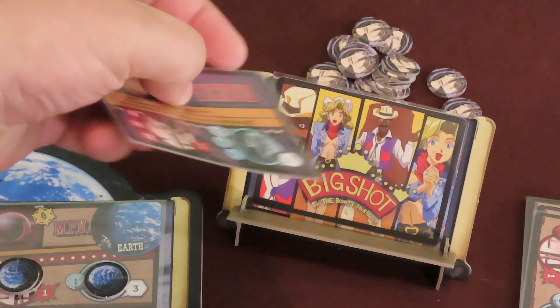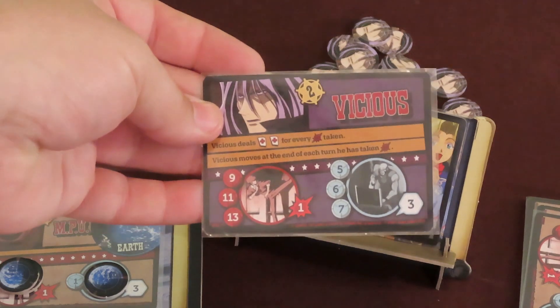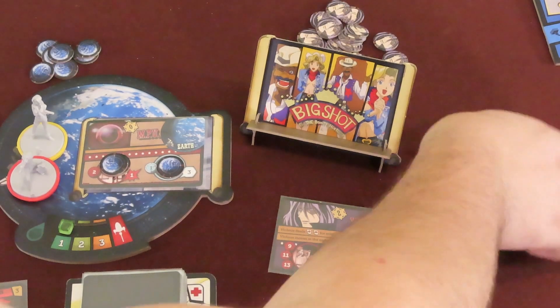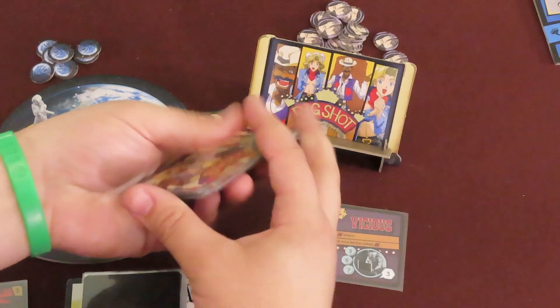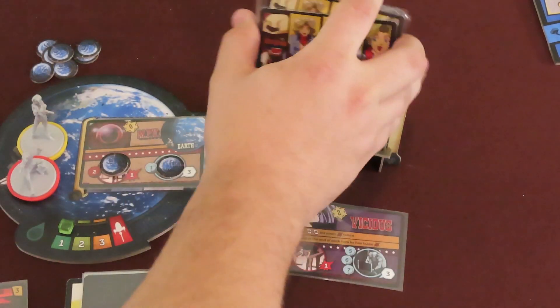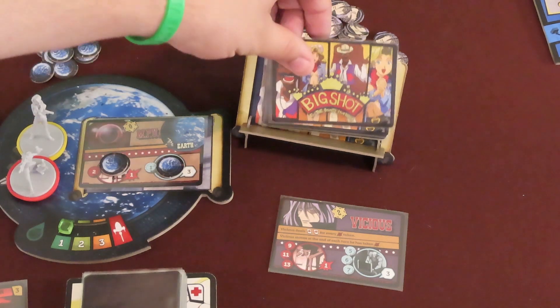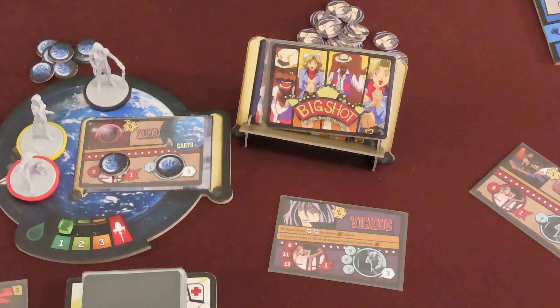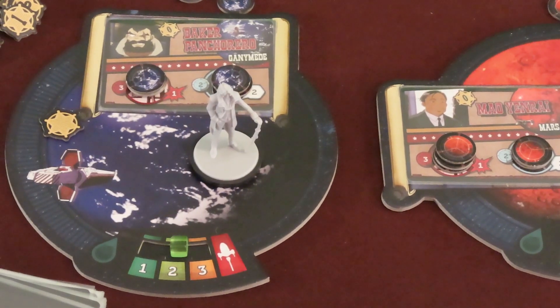Vicious is a special criminal card and works differently than the rest. Once the Vicious criminal card is drawn, you should determine which planet he appears on by creating his movement deck. Take all the discarded criminal cards and any remaining criminal cards in the deck and shuffle them together. Captured criminal cards players have near their board should remain next to them. Place the new movement deck on the big shot stand. Reveal the first card of the deck to determine which planet Vicious appears on. Move his miniature to that planet and discard the criminal card without any other effect. If Vicious should move to a planet but he's already there, instead increase the movement gauge by 1. Otherwise, moving him to a planet does not affect the gauges.